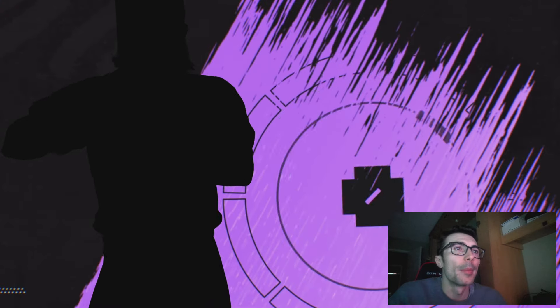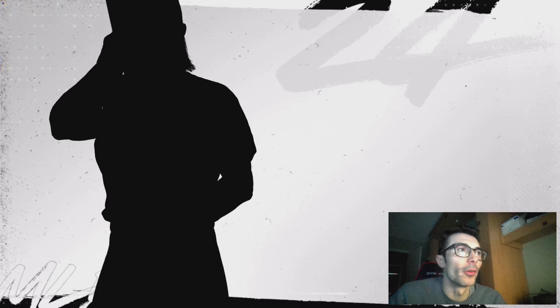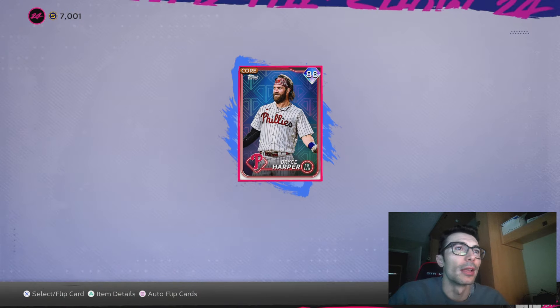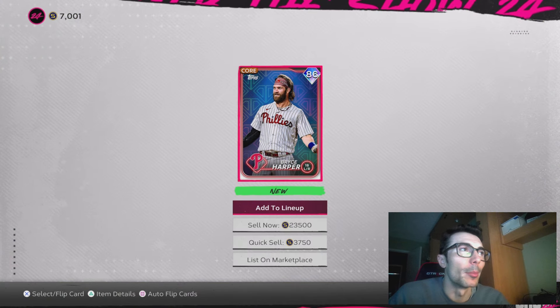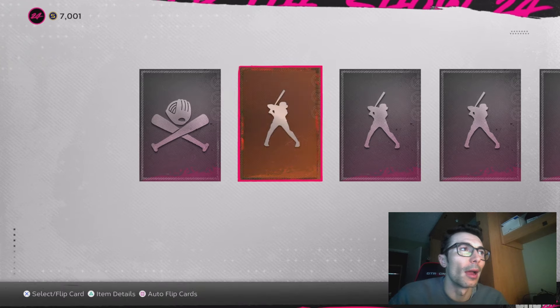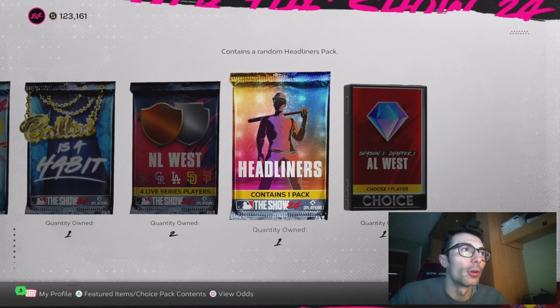There we get a Diamond out of a Silver pack. That's my very first Diamond pulled this year, and it's out of a Silver pack — kind of interesting. I didn't really have any good pack luck in my pre-order rewards yesterday. We get Bryce Harper — that's a pretty solid 86 overall, purple background, so you know it's going to be a lower tier Diamond.